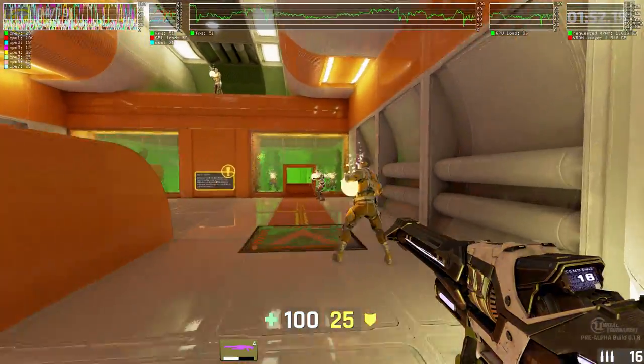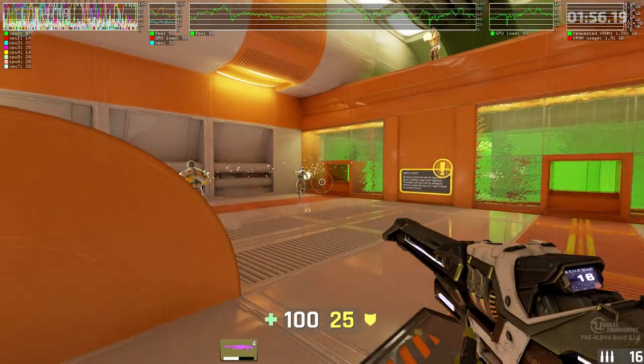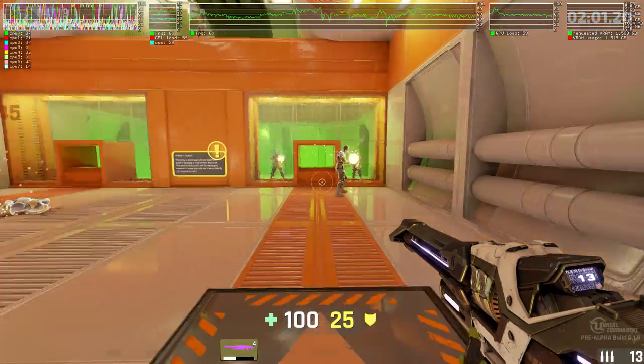The primary fire mode of the shock rifle is a high powered beam. Fire the secondary mode to shoot an energy projectile, and shoot it with the primary mode to trigger a massive blast.